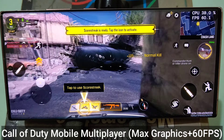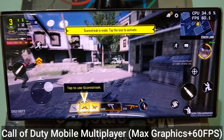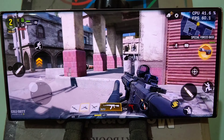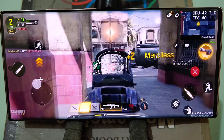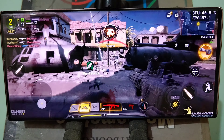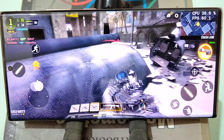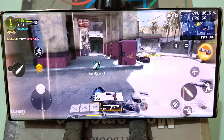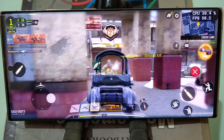The next game is Call of Duty Mobile, which I tested at max graphics and 60fps. Compared to PUBG, this game has fewer fps drops. I have played this game for some time and never faced fps issues on my personal phone with the Snapdragon 855. This game is well optimized and is running beautifully on the Samsung Note 20 Ultra.